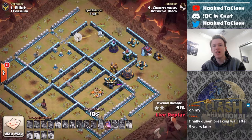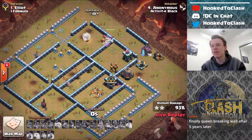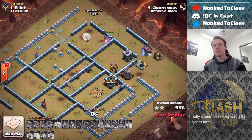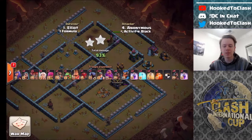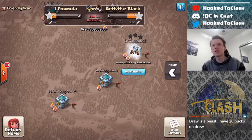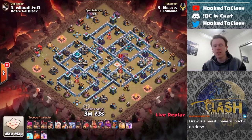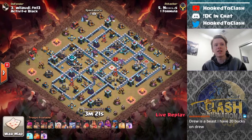This looks like it's going to come in at around 93–94 percent. Damn, this was a nice attack from Anonymous. If only he'd popped the Queen ability earlier — she's going to beat on another wall and that is definitely a time fail. Nice try to Anonymous. And I Am Crying are in — can Nicholas respond and get the lead? It's another hybrid. Today's just hybrid day, I guess.